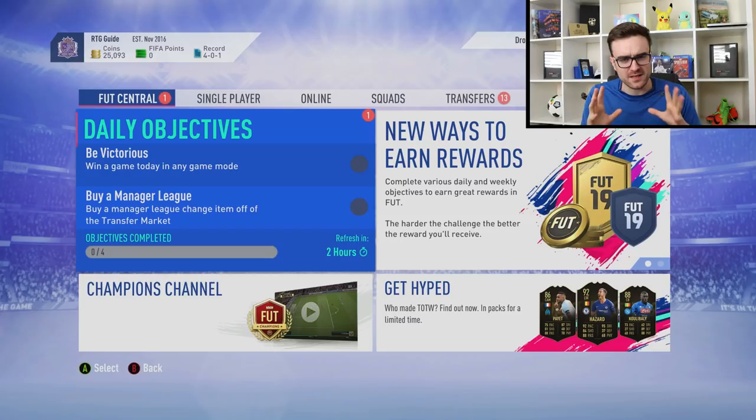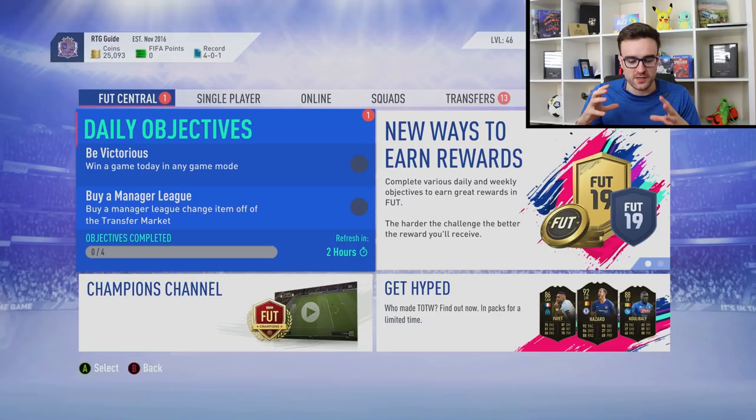Welcome to episode 2 of the Road to Glory guide, the short FIFA 19 mini-series on EA Access where I'm going to be showing you everything you need to know about the new FIFA, how to get started on your Road to Glory or even your FUT clubs. In today's episode I'm going to be covering how to make coins.